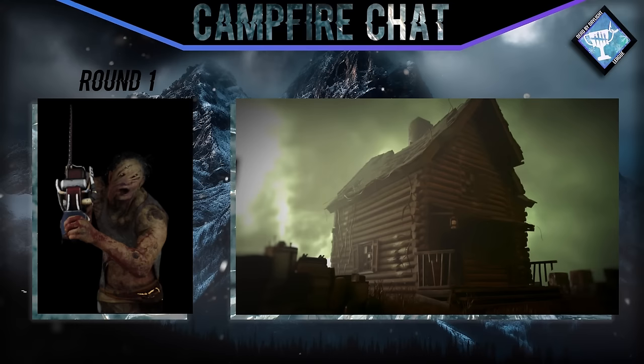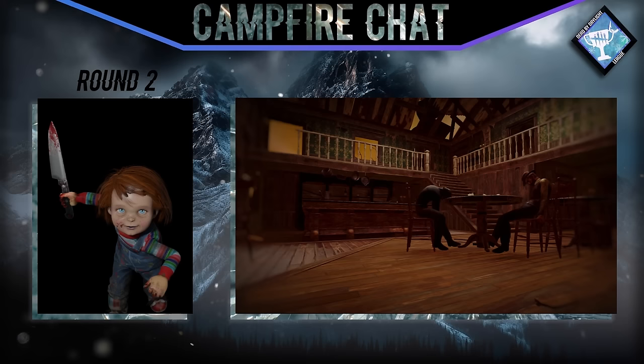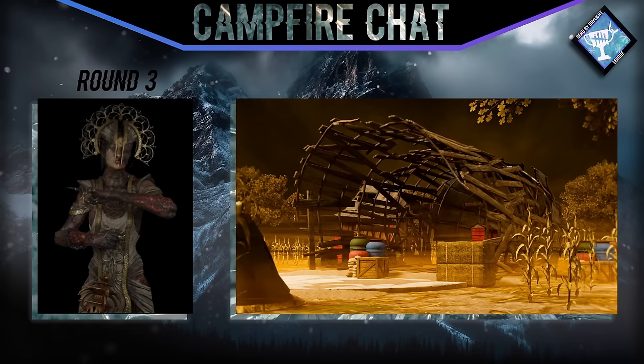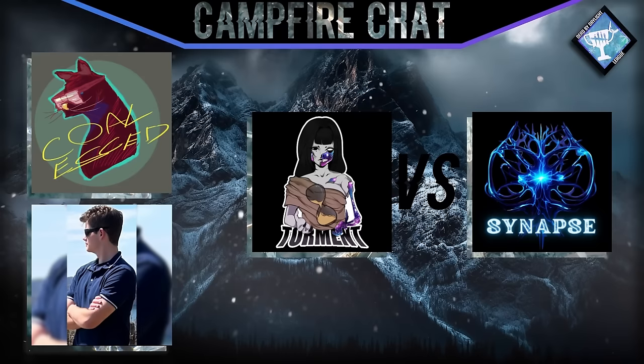We've seen a little bit of this pick in this event so far. One of the interesting changes is the ban on low-pro chains, which you'd almost always see before. Now the adaptation we're seeing is keeping the engravings but getting Thompson's Mix for the cooldown — making Hillbilly so much more punishing if you're caught out, but also giving survivors a lot more room to play pallets against him with the removal of low-pro.